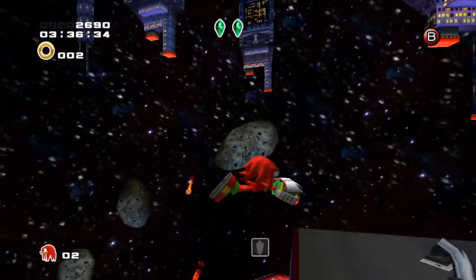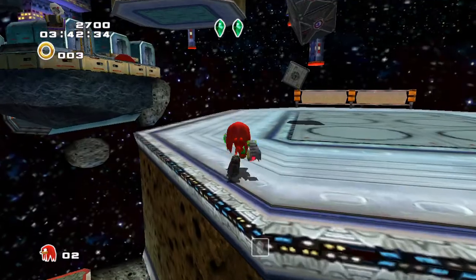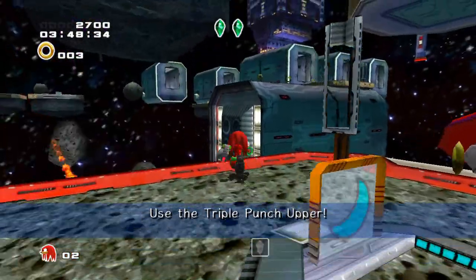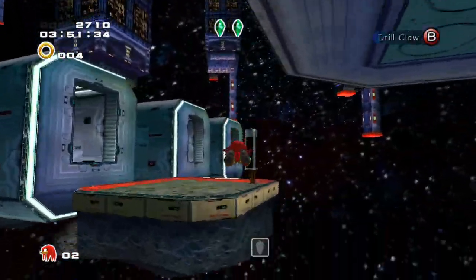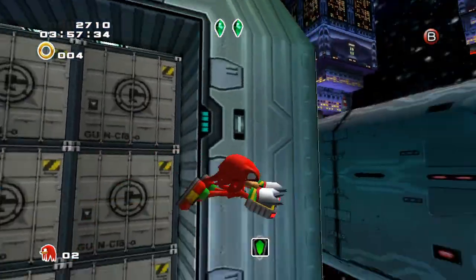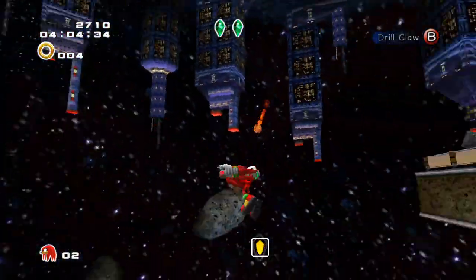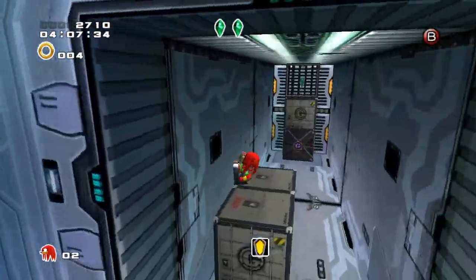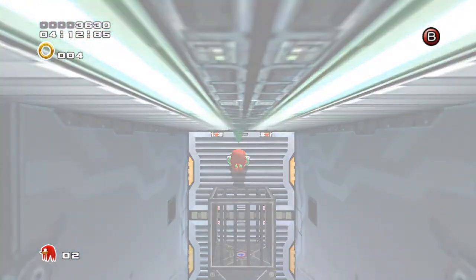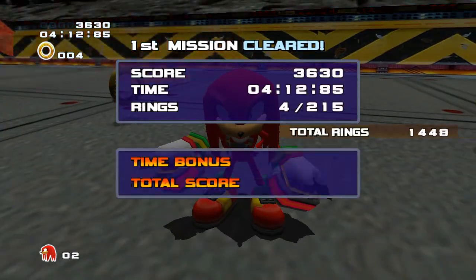I believe this is the only way to get up. I'm assuming it's going to be in one of those. Use the triple punch upper. It's in one of these. There you go, that's how you do it. I found him! So there you go — that was the last Knuckles stage. It was all right.